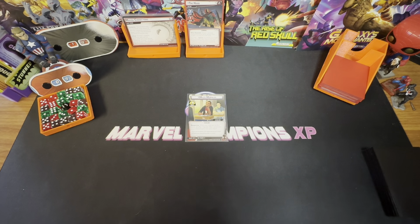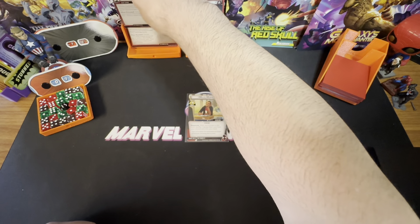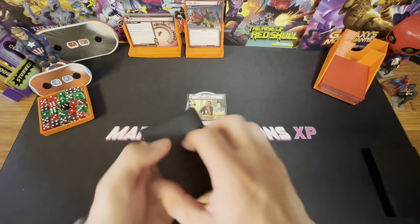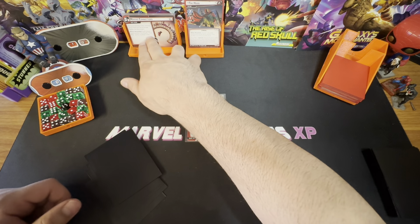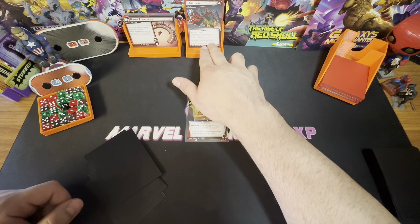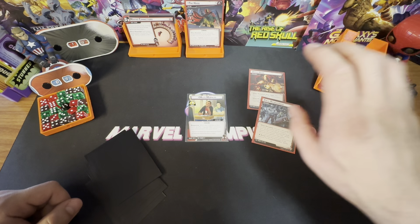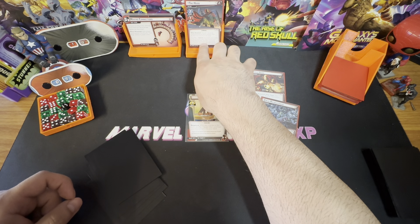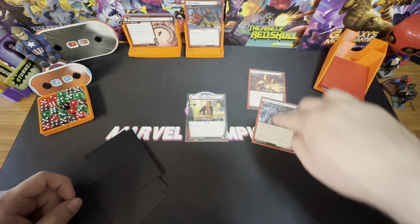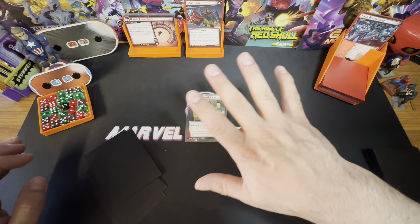Deck shuffled, run revealed, done. We draw our opening hand: one, two, three, four, five, six. Each player must resolve the Hood's Foul Play ability in player order — discard the top two cards of the encounter deck, then deal the first non-Hood card to yourself as a face-down encounter card. These are both good cards, so we're okay for now.